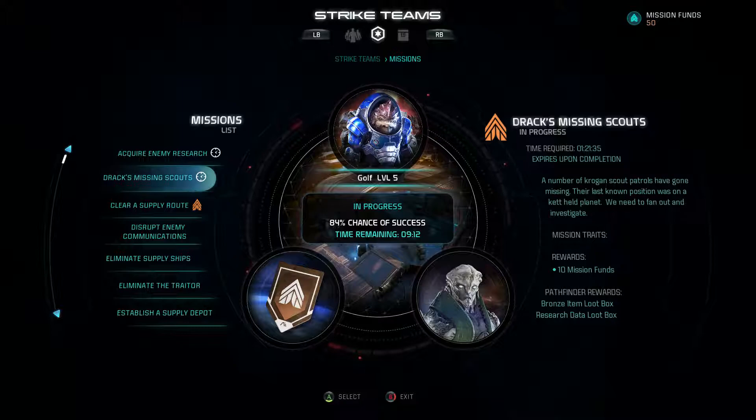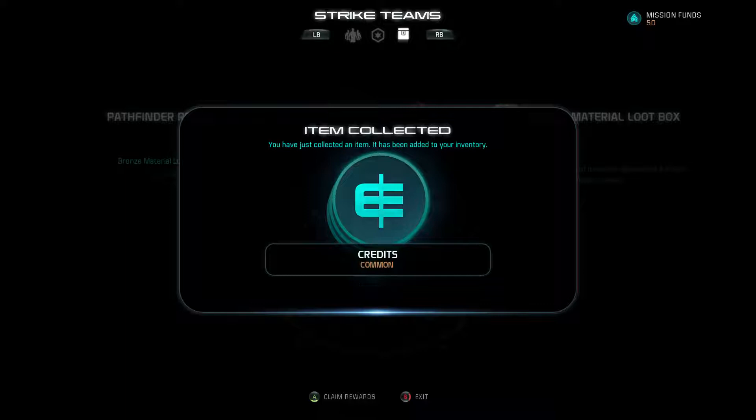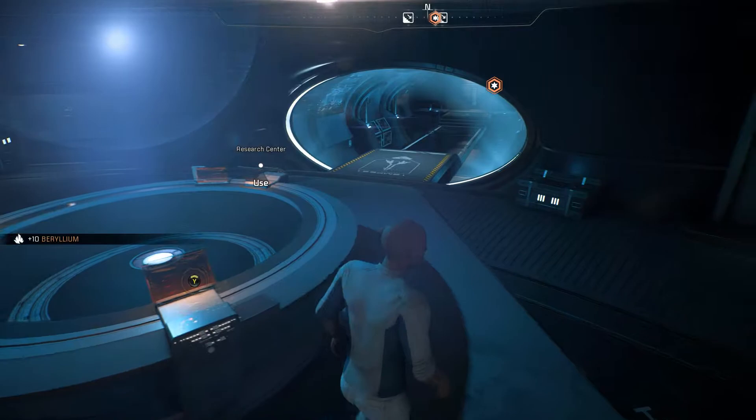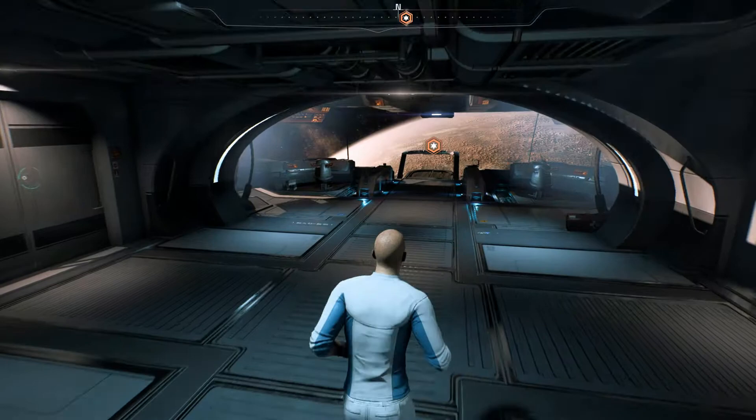One of the teams just finished and is getting a bronze loot box — a bronze credit loot box and a bronze material loot box. We get 22 credits and plus 10 beryllium. It's nothing fantastic but it's bonus stuff you can get. Once you have 10 or 15 teams on missions, you'll get a lot of that stuff.